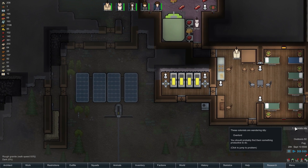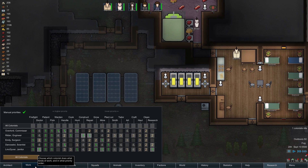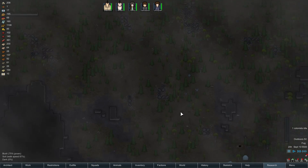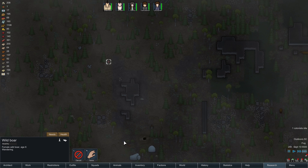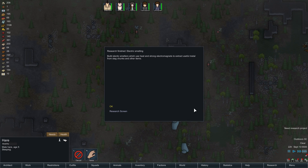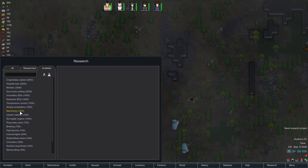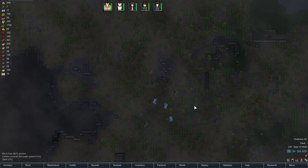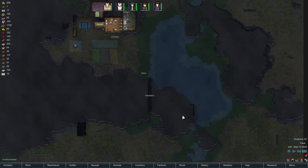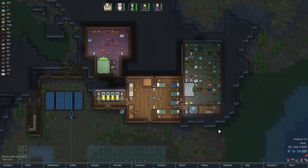One colonist is idle — Overlord again. You've not got enough things to hunt, clearly. Let's find something for you to kill. There's something, there's another two-somethings, there's that as well. Electric smelting research complete! Let's have a look — what do we want next? We want stone cutting. Start the research on that. Also, all of the hairs — get them all, bring them all back. It'll be glorious.